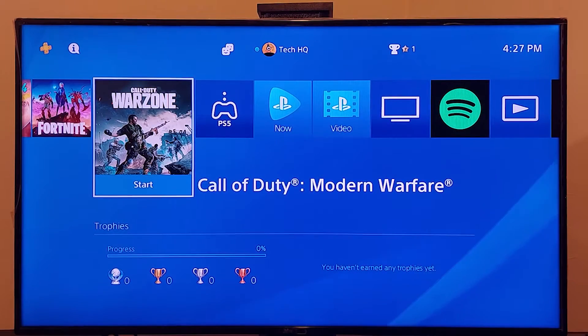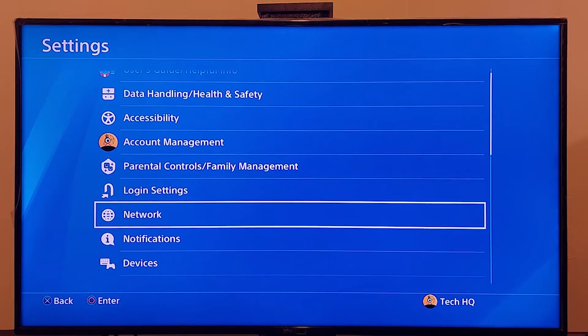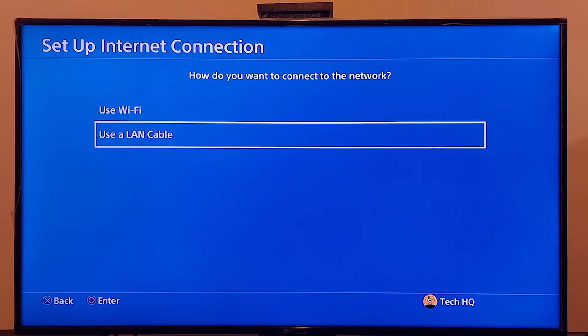For the first method to fix packet loss, never lag or high ping when you play Call of Duty Warzone on your PS4 — first of all, just go to the PS4 settings, scroll down and go to Network, then go to option number 2, Setup Internet Connection. Now go ahead and plug your LAN cable into your PS4 and also to your router, and use a wired connection. It really helps to fix packet loss.